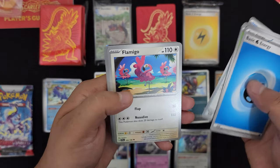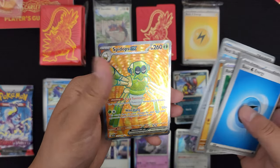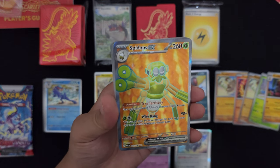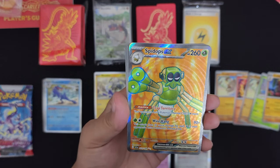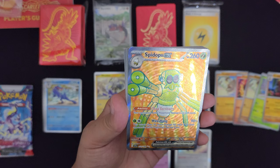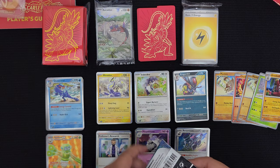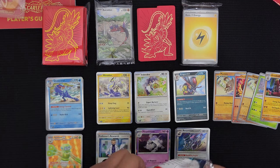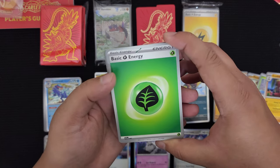Energy, Capsakid, Potion, Weasel, Energy Retrieval, Flamigo, Forretress, Rocky Helmet. Reverse foil Meditite, Nest Ball. And - we pulled something here. Spidops EX! I'm sorry to say, this Pokemon is just so silly looking. I did catch a shiny version of this one in Pokemon Violet in my game playthrough. Spidops EX - I think this thing is supposed to be a reference to Spider-Man. I could be wrong, it could just be people saying random things.